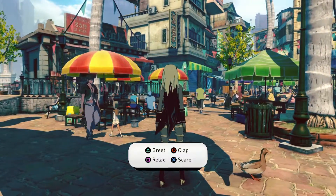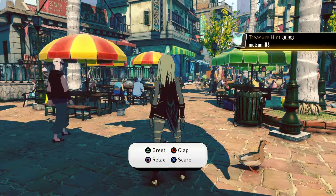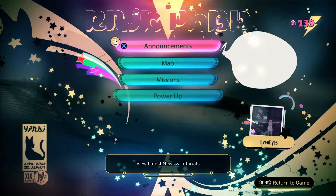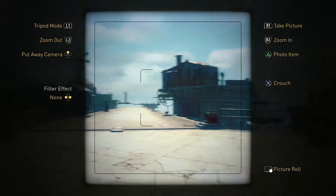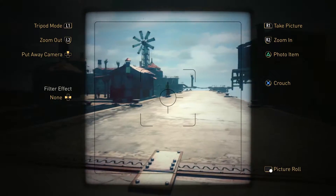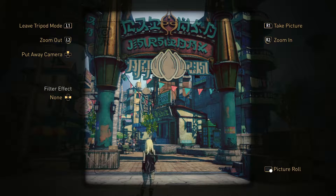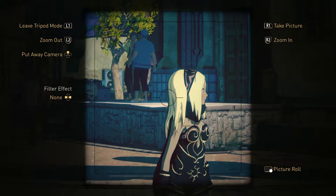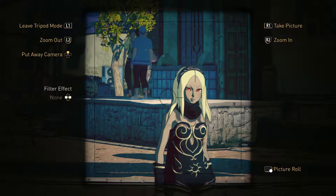I wanna take some pictures. So you can do gestures — but how do you take pictures? Oh yeah, there we go. All right, nice filter effect. So you basically press up, and let's see tripod mode. All right, nice, there we go. Trying out some stuff — filter effect. Honestly, I don't see any difference.